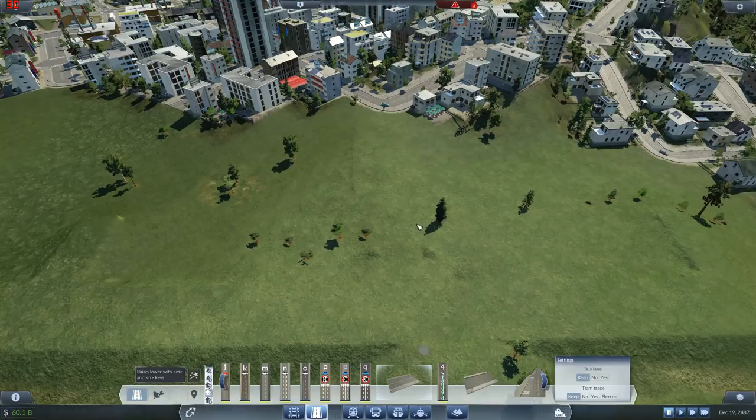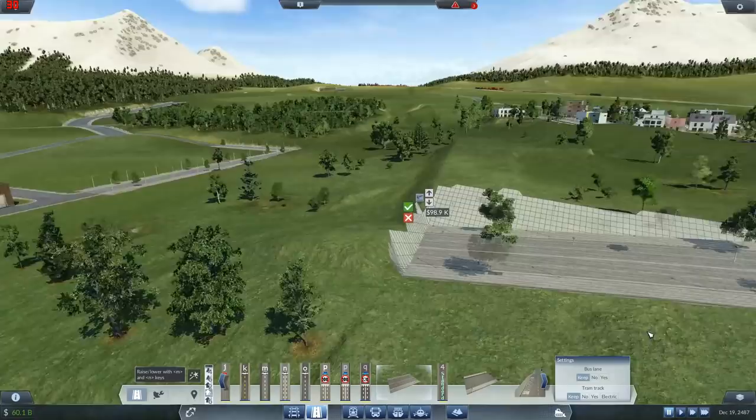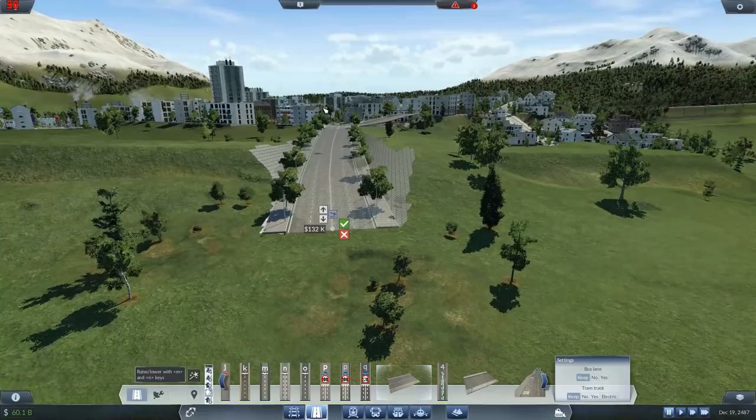Let's bring the station down - bring it out a bit further and bring it down a notch. Is that gonna be enough? I think you'd have to bring it down two notches or bring it out further. At least that slope is a bit more reasonable. I think we're gonna have to come out to here. Let's get that station back in.